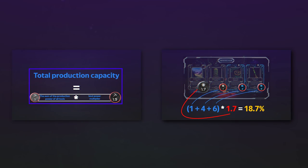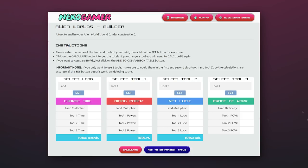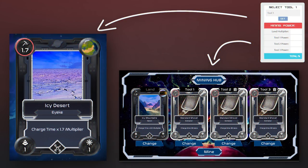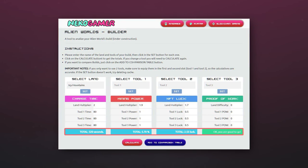We have already learned how mining production and the chance of obtaining an NFT are calculated. Some NFT instrument cards are optimized for mining Trillium tokens and some for finding NFTs. A convenient way to select a deck is the website Niko Gamer Alien Worlds Builder, linked in the description. In the first area fill out the charging time and changing time for each tool. The second area is the multiplier of production capacity and the production of each NFT card. The third area is filled by the NFT chance factor and the chances of receiving an NFT from each tool. In the fourth column, enter the complexity of the proof-of-work calculations. If you have fewer than 3 items, write 0 for missing characteristics. Click calculate and the service will compute charging time, production power, and NFT chance for your deck.